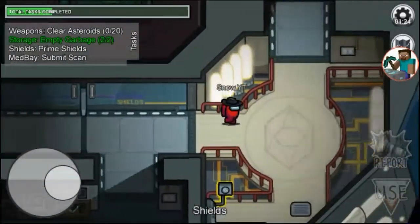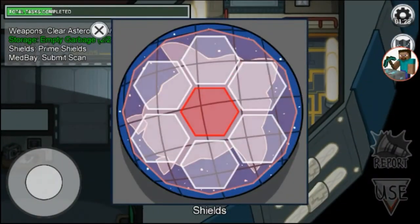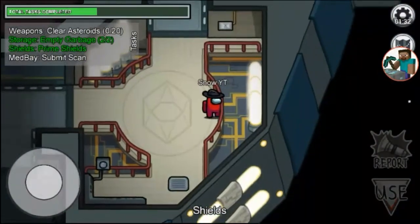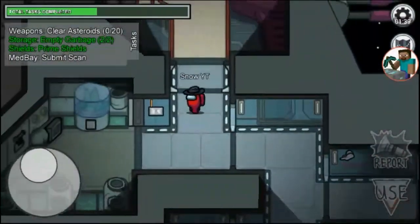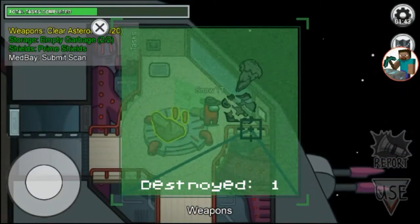In the task of prime shields, when you finish this task the lights will start to glow like this, which again proves that you are not an imposter. So if anyone fakes this task, you call an emergency meeting and kick the imposter out of the spaceship.